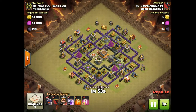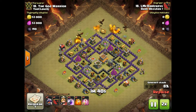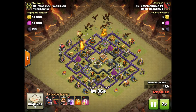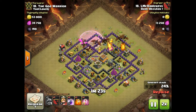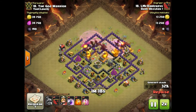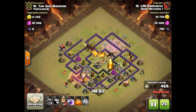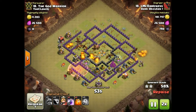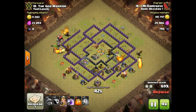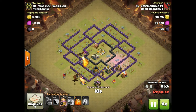This is a TH8 vs TH8 dragloon by our very own LMC Darkness. She comes in with two dragons to start a funnel and another dragon to help clear some trash, then sends the rest of her dragons toward that archer tower — really wants to get into those air defenses and the air sweeper fast. Her CC is all loons, and she's got a haste spell for them. She uses rage on the dragons as needed, haste on the loons, and the king for cleanup. She just absolutely demolishes this base, which is very close to max.